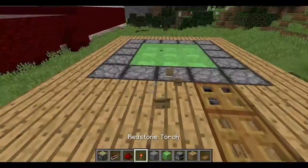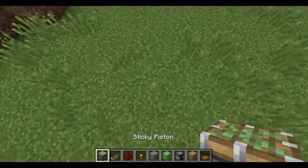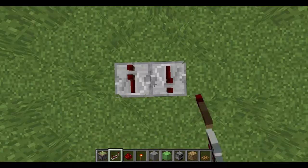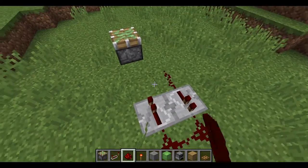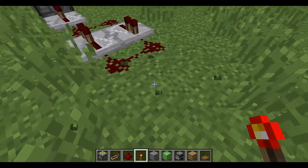There it is! Let me show you how to build this — it's super simple. You're going to come over and place down your piston, then over here place a repeater going forward, a repeater going backward, and place the rest of the redstone just here, here, here, and here. Place the repeater here.